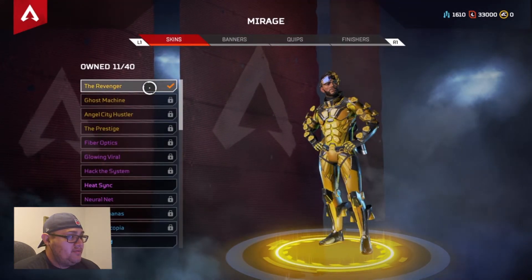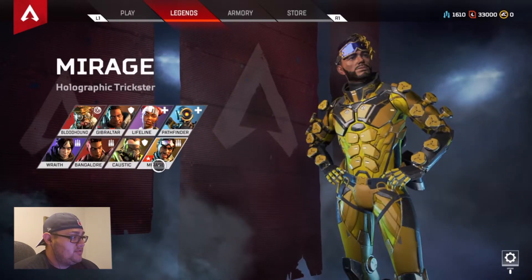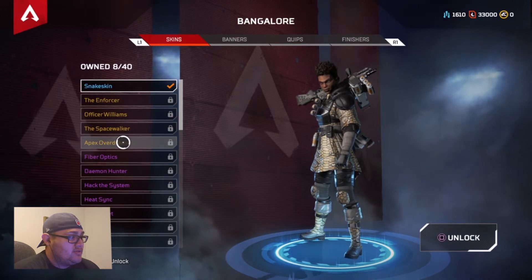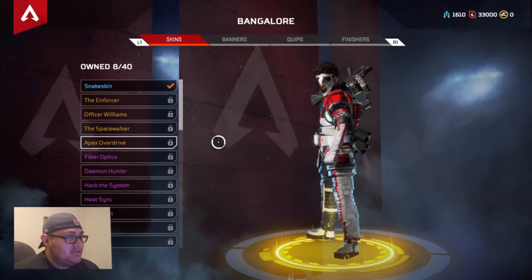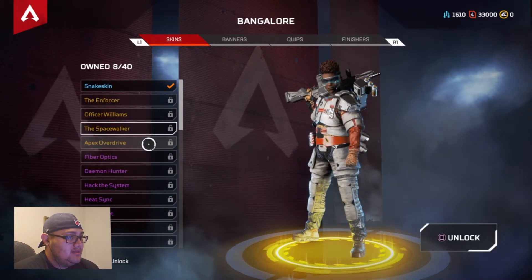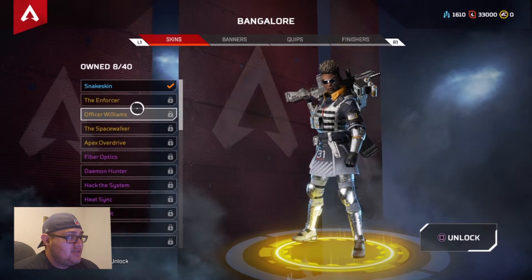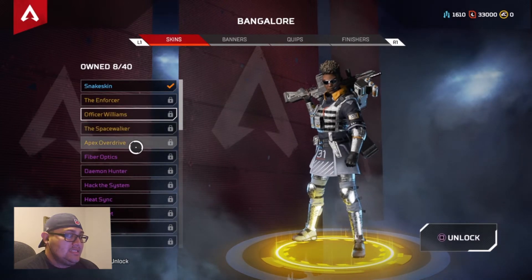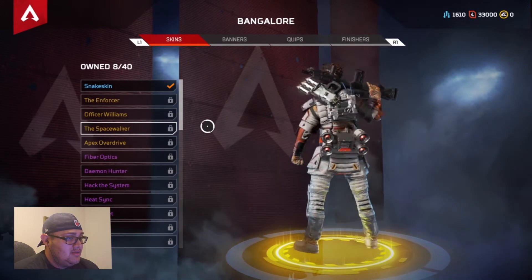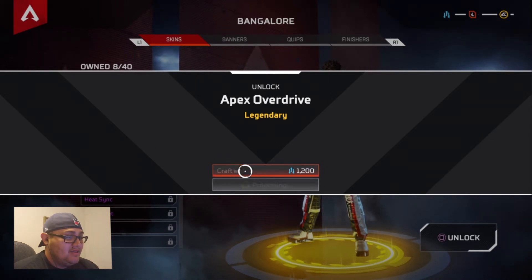Mirage — I already have a pretty sick one with the Revenger. I'm thinking Bangalore — I use her a lot. I use Gibraltar a lot, I use Bloodhound, and I use Mirage. Those are like my main four. I do think I use Bangalore more than Gibraltar. This one's pretty sick — and this one too. The mask is different on this one, the suit's a little different. These two are kind of the same, just different schemes.